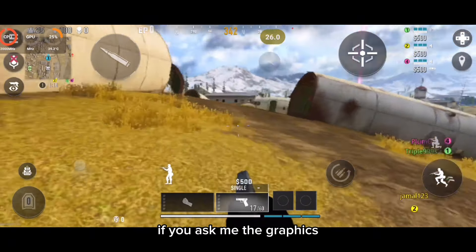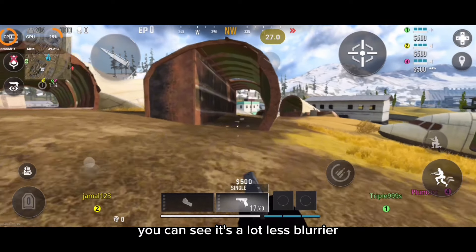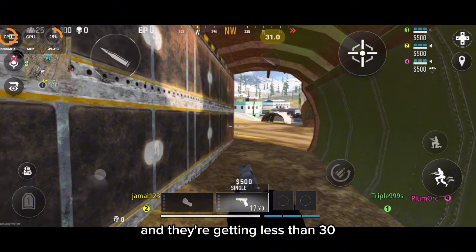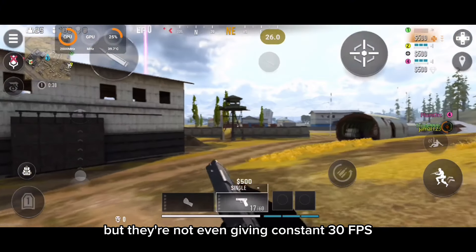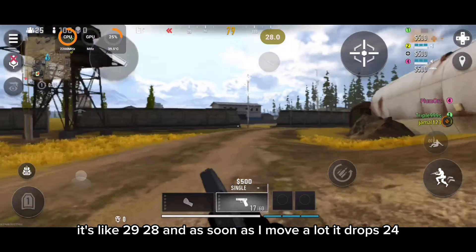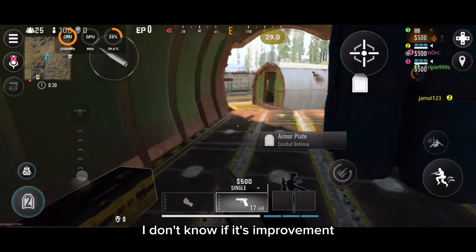After landing we are still getting below 30 FPS — we are not even touching 30, so it's pretty bad. The graphics look a little bit better than global launch — it's less blurry — but the FPS are capped at 30 and they are coming in less than 30, not above. It's like 29, 28, and as soon as I move a lot it drops to 24 or 25.